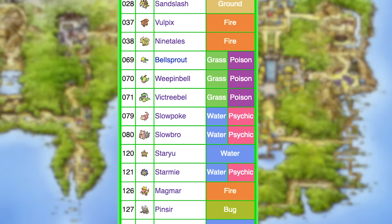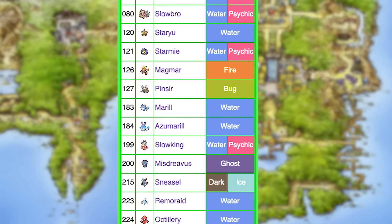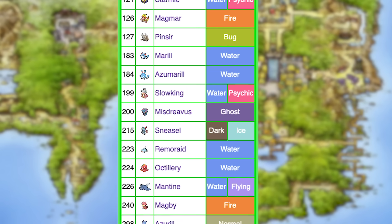LeafGreen's exclusives are Sandshrew, Sandslash, Bellsprout, Weepinbell, Victreebel, Vulpix, Ninetales, Slowpoke, Slowbro, Slowking, Staryu, Starmie, Magmar, Magby, Pinsir, Azurill, Marill, Azumarill, Sneasel, Remoraid, Octillery, Mantine, and Defense Deoxys. For all the Johto Pokemon — except maybe ones that evolved from Kanto Pokemon — and Deoxys, you can't get them until you beat the league, meaning they have a much smaller impact on your playthrough. Therefore, I will only be looking at Kanto Pokemon you can get before the league.